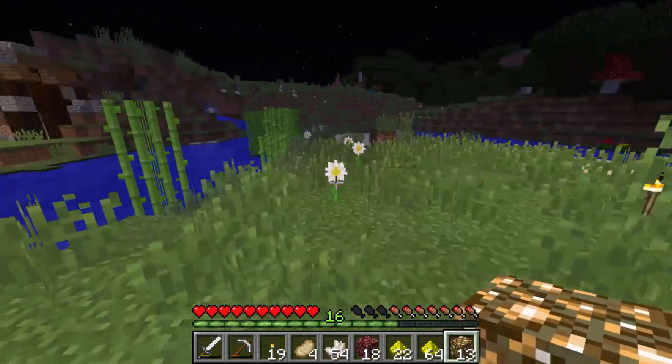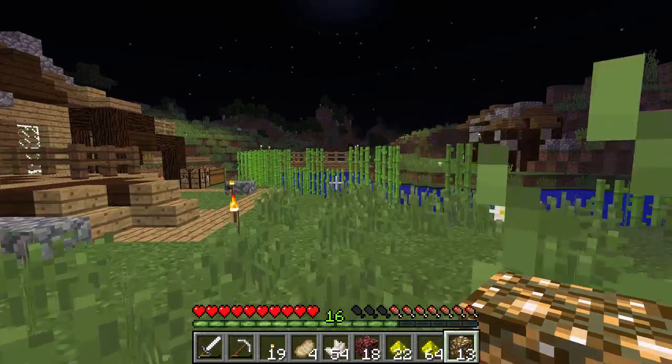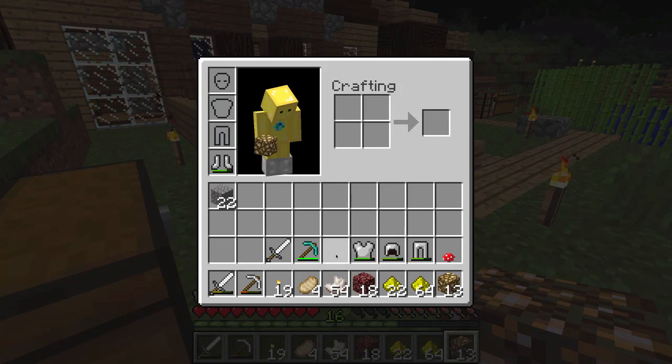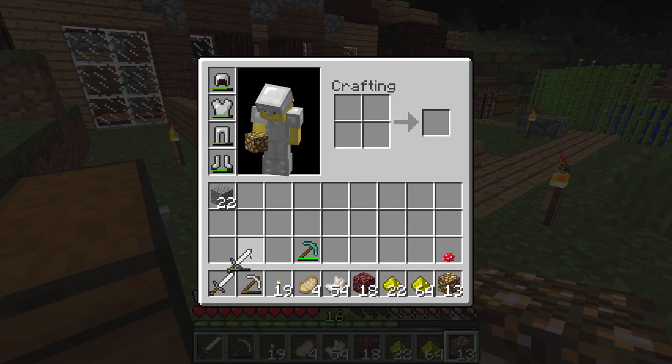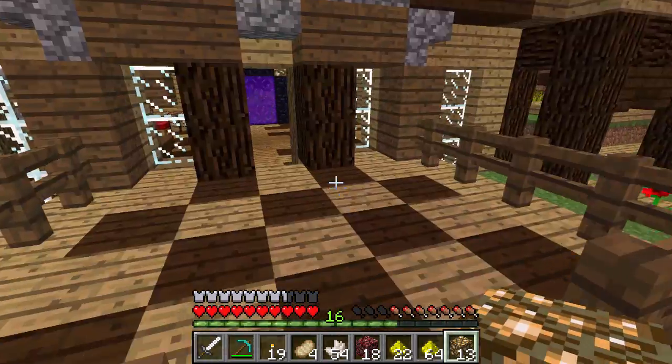I'm trying to think of something else we can do for the rest of this episode. It hasn't actually been too long. Just get back all my important stuff. Put this on. If you're wondering how I do it straight away - as in putting the armour straight away into my armour slots - what you have to do is hold shift and click.